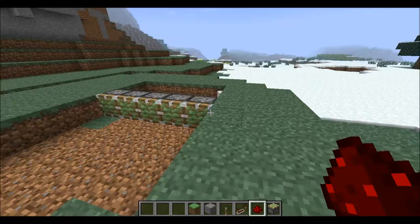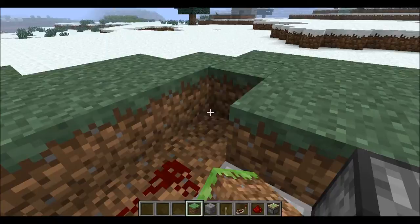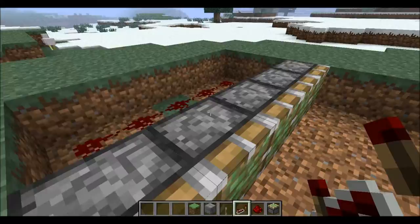So here we go. Oh my god, is that a chicken? I don't want to kill you, so I'll give you a chance to escape — there you go, good chicken. So you've got both sides like that.